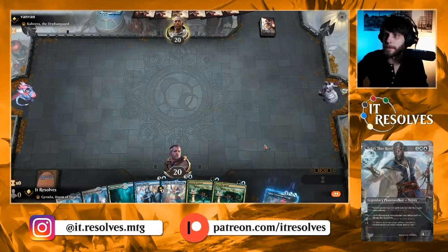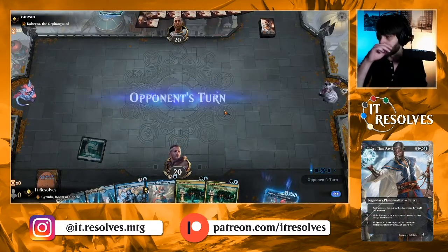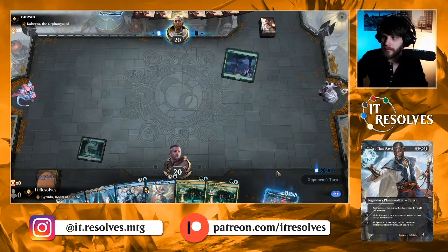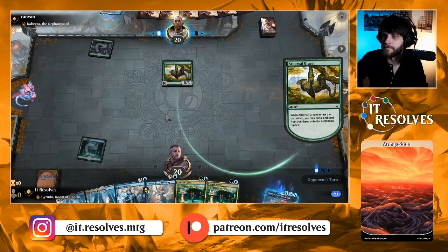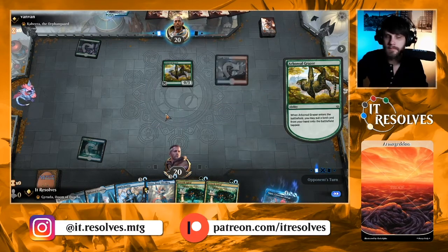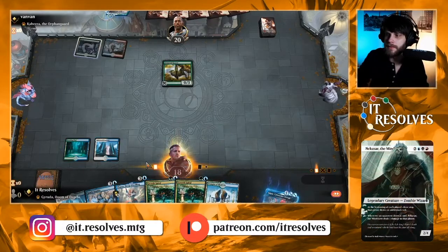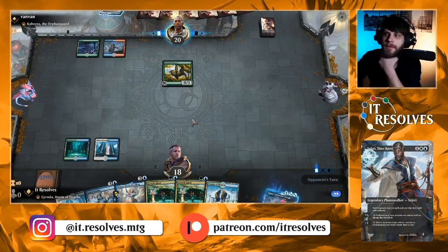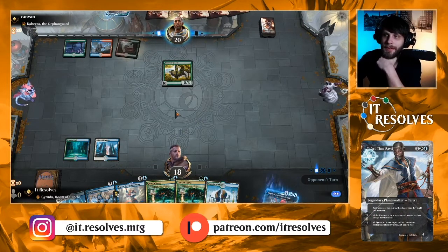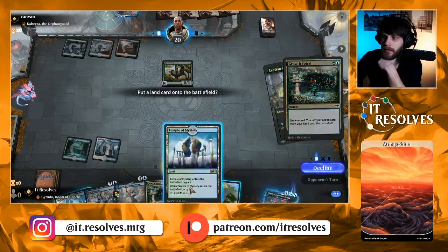We will keep this hand. We do have the Growth Spiral, which is great — two of them, in fact — to help us get to Garuda much quicker. Temple. Let's do this and pass. This is going to be a learning experience for me. As I said, I have not played with this yet, so misplays are incoming, but we will see. Go ahead and Growth Spiral here and we'll get a Temple down.